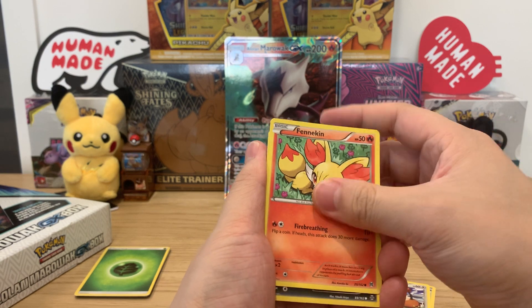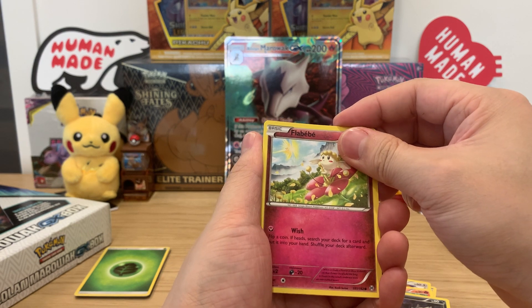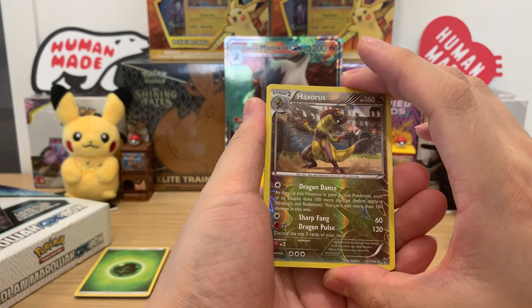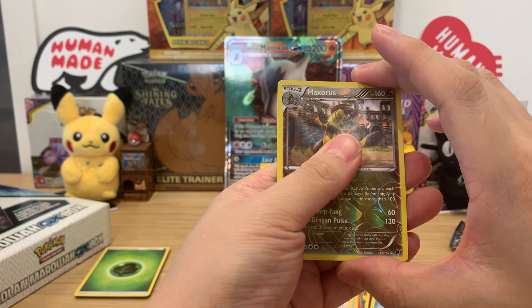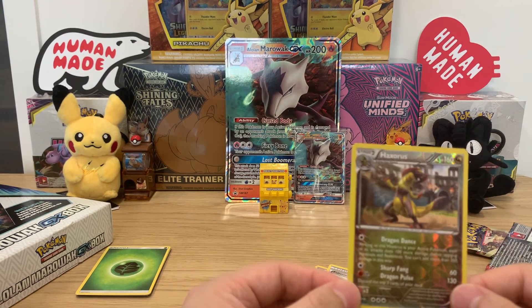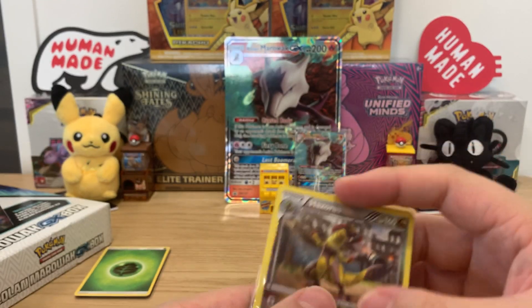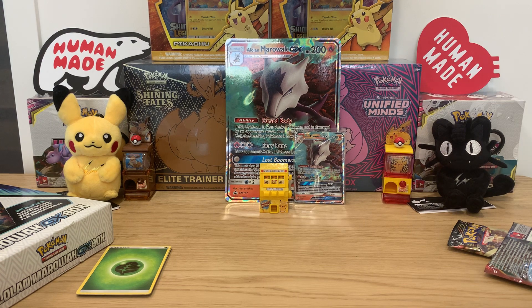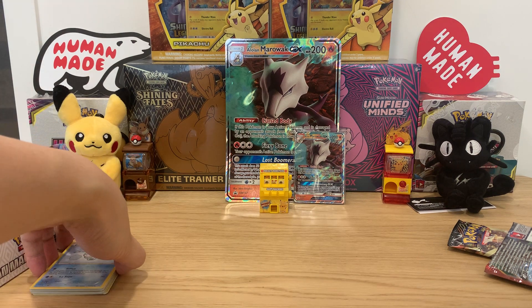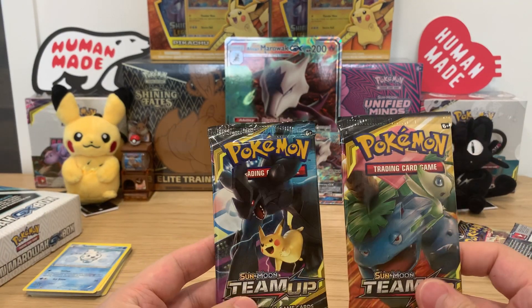Doduo, Fennekin, Zorua, Flabébé, Vanillite, Haxorus — and come on, oh that's it, that's the last card for Breakthrough. That's a pretty nice card, not a full art but I appreciate it. I'm very excited this weekend actually — Eevee Heroes comes out in Taiwan as well, so I pre-ordered a box and should be able to open those. So we got two Team Up packs — big fan of Team Up.